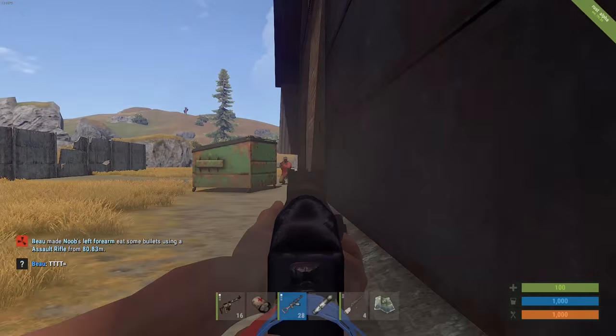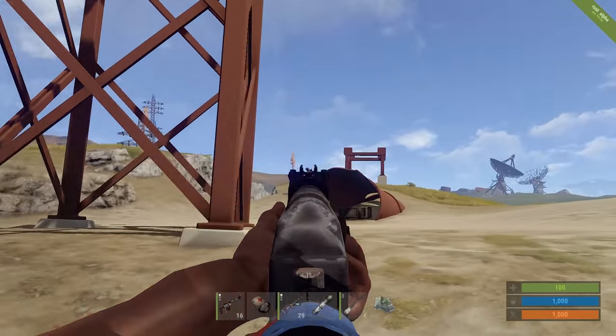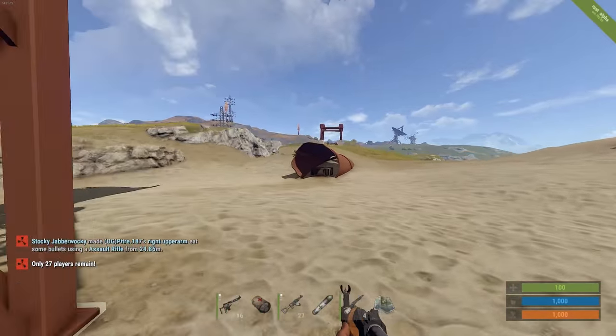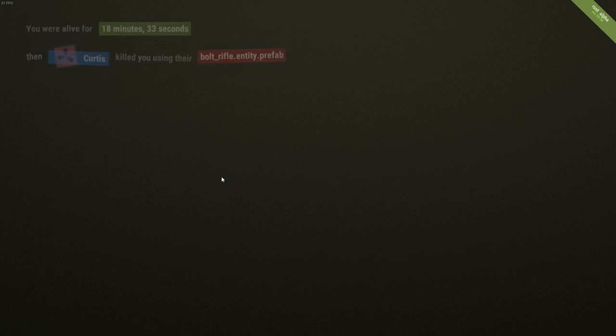Since there's not much risk on a battlefield server, you might want to try out a battle royale server to simulate high-intensity, high-pressure situations. It'll get your heart pumping and it's the closest thing you can get to a real fight.